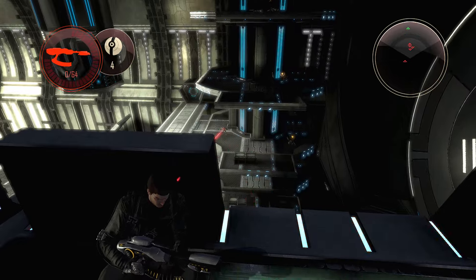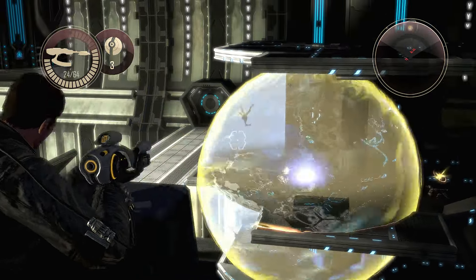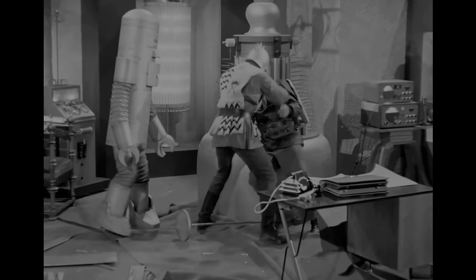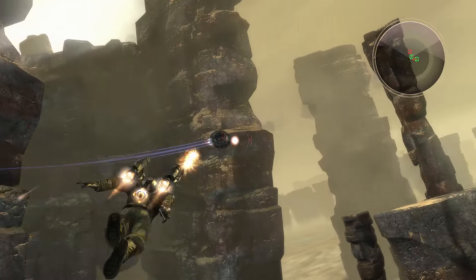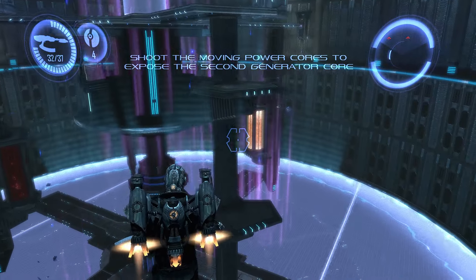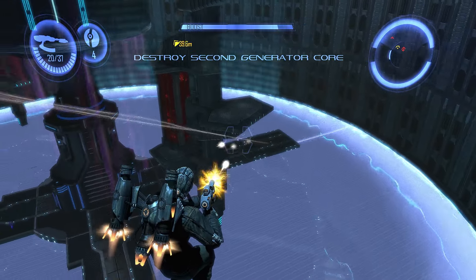My friends, do you remember when the Rocketeer had to take on interdimensional aliens to keep them from conquering Earth? Well, if you're familiar with the real-life inspiration for the Rocketeer, you'll know that's actually not too far from the truth. But more importantly, it's the basis for Dark Void, a seventh-generation shooter slash flight-action hybrid. Dark Void introduced some cool verticality to the shooter genre, and since it's being delisted from Steam, I thought we'd take a look at it. Welcome back to the Review Den.